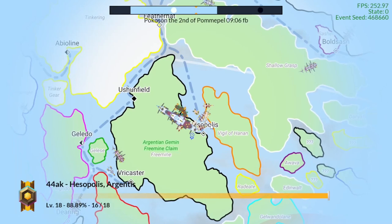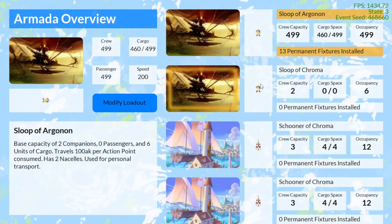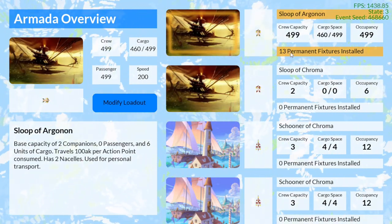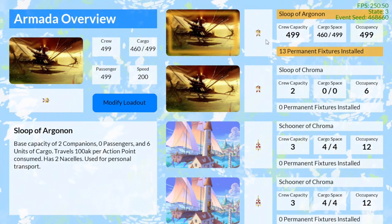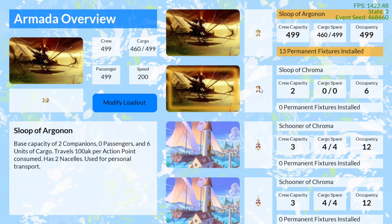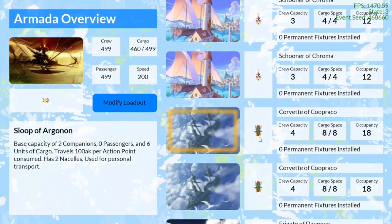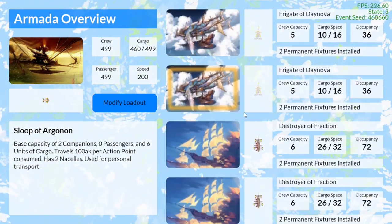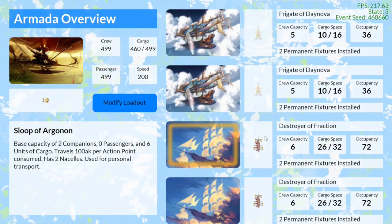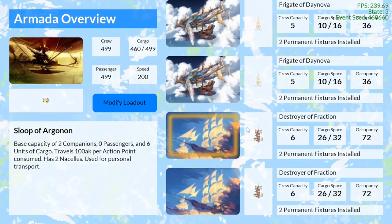If we go into the ship loadout viewer, you can now see that there are different images depending on the nation the ships are from. Argonon has these greenish sails and a lighter wood. There's a white wood for Chroma ships and they have red sails. Cupra Cow has a copper color scheme. De Nova has white and gold ships. Fraction has red and white sails with more connective points there between the nacelles.